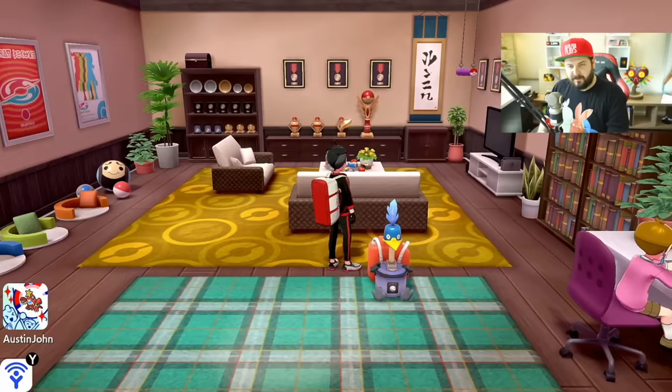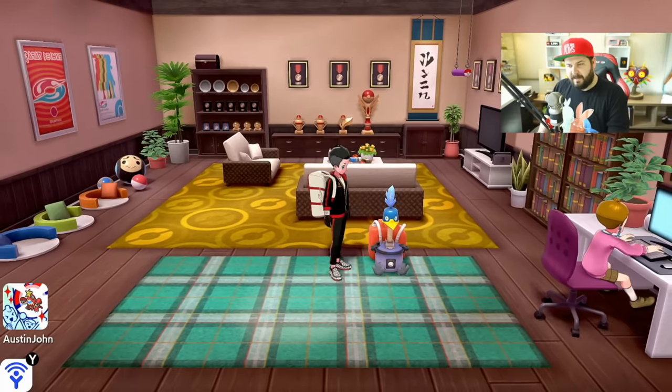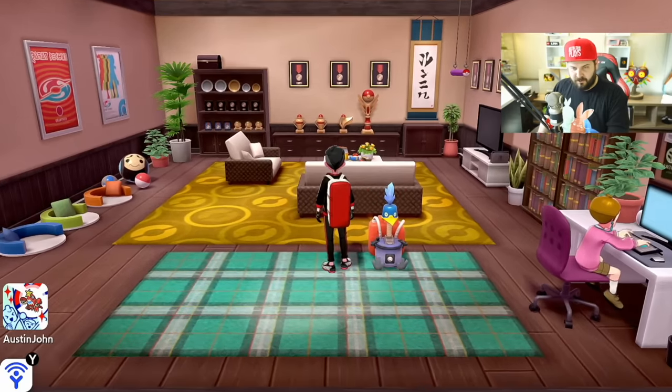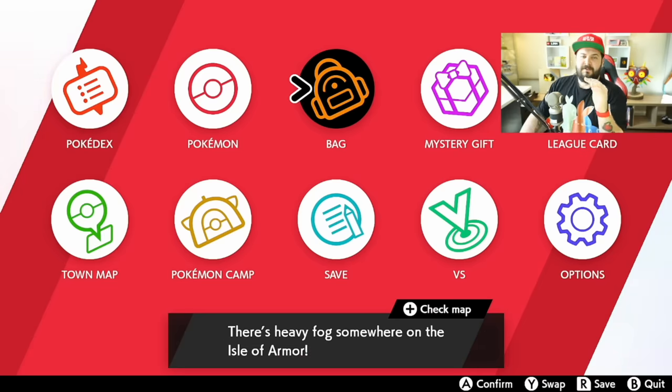I did a lot of testing — about 28 hours — to find these numbers, and I'm going to share my findings with you. I'm sure you're all familiar with the Cram-o-matic. It's located in the Isle of Armor inside of the dojo, on the right-hand side. You talk to the kid, give it a little bit of watts, and you can put apricorns in. I always get those two words — apricots and apricorns — mixed up.